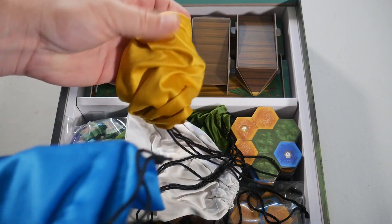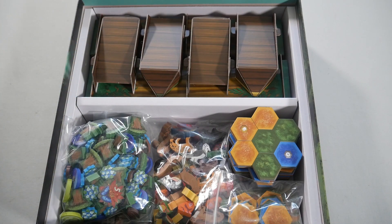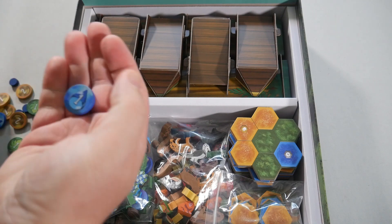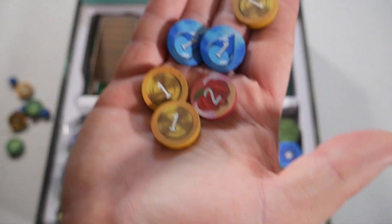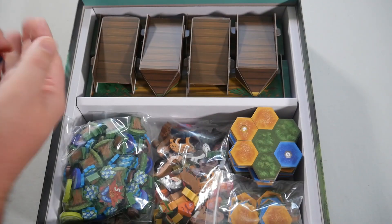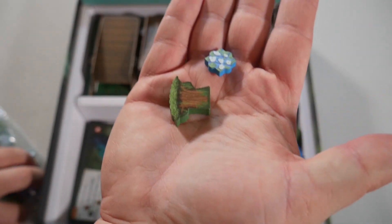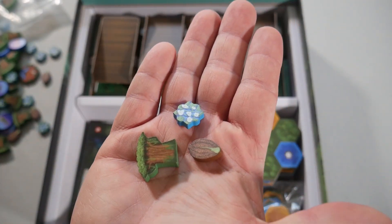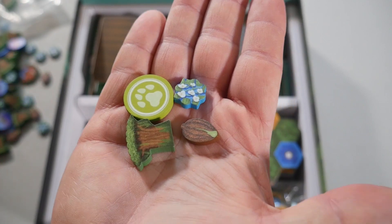You have four different player colors: blue, yellow, white, and green. In these bags I have put the starting chips. So we do have the upgraded wooden components — otherwise they are little cardboard pieces. Here's what your starting bag contains, and then you get four player markers in your color that go on the waterfall. We have more upgraded wooden bits: the water flowers, the trees, the seeds, and the animal complete token. When you use all the meeples on an animal, you put this on there to signify it's done. Once five are empty, the end of the game is triggered.